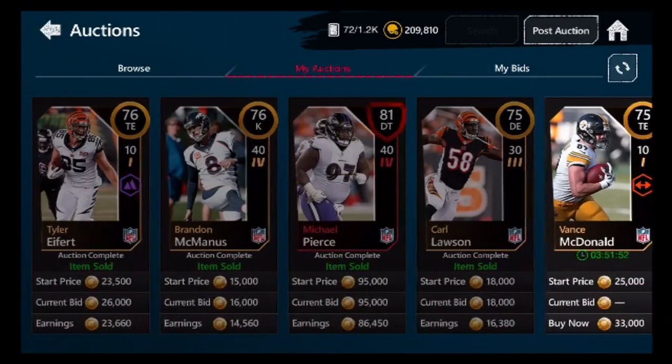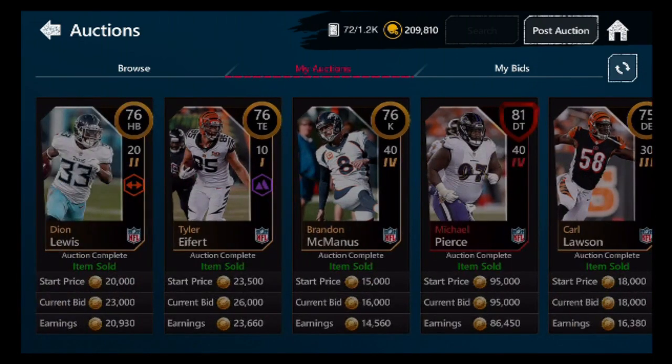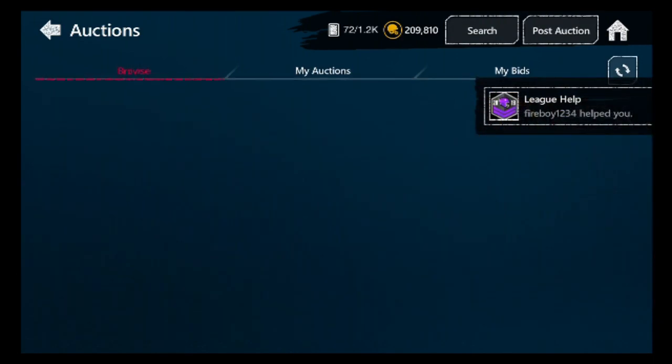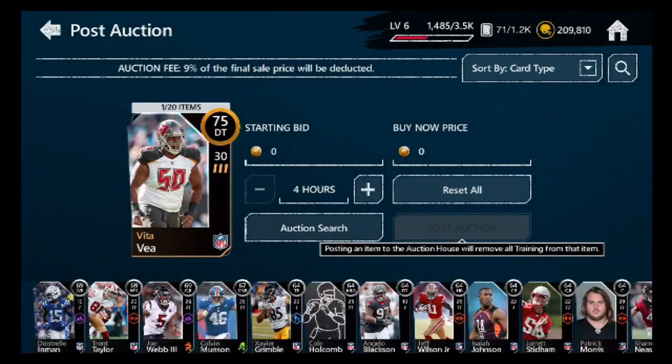The Madden bot only bids on cards — I don't know why. It either instantly buys the card, so if I post a card for like 10k when it's worth more, it'll instantly sell. But if it doesn't sell within the first 20 minutes, it takes the full time and then it's going to get bid on. Every time, I don't know why, but that's how it works.